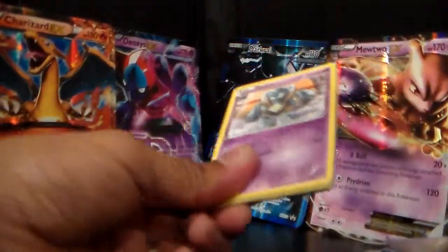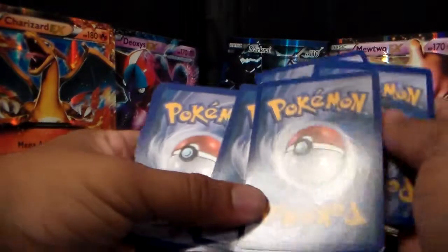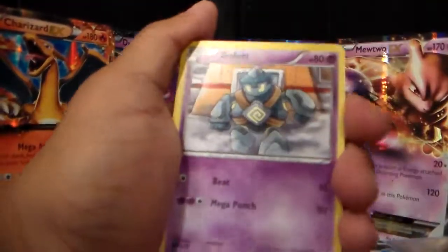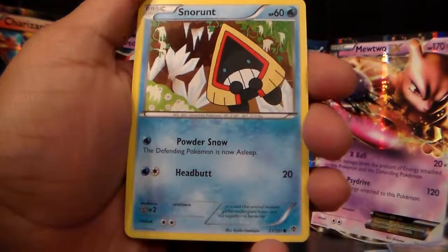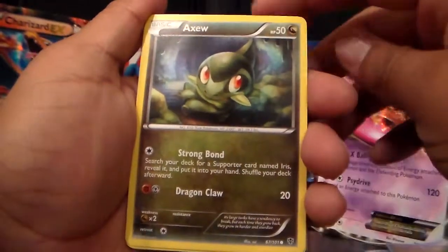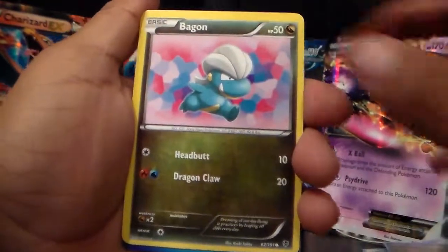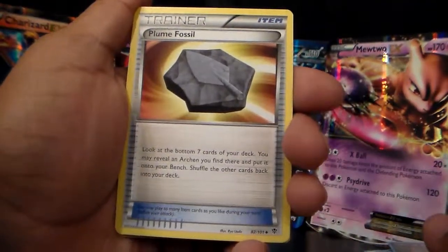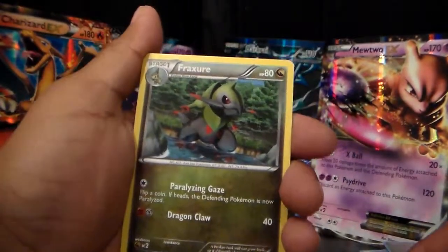You guys, my viewers, are lucky — you're going to get one pack opening today. Who knows, maybe we get lucky. Plasma Blast, TCG Online Code — three good ones. Got a rare and a reverse holographic. We got a Golett, common; Snorunt, common; Axew, common; Fraxure, common; Bagon, common; Ursaring, uncommon; Plume Fossil, uncommon. For the Plasma Blast set I actually did buy a booster box and didn't really get that many good pulls — but who knows, maybe I'll get lucky here. Fraxure, uncommon.